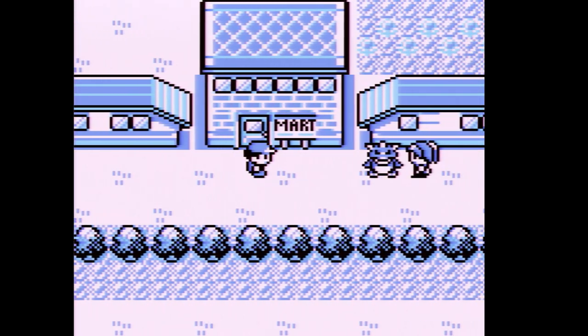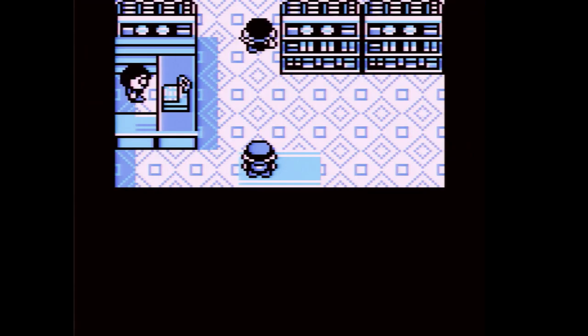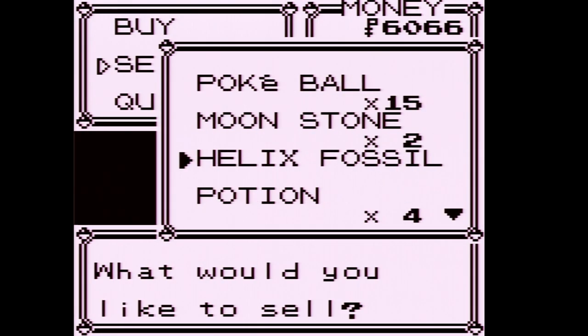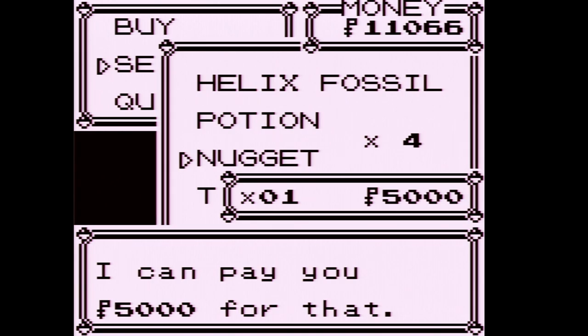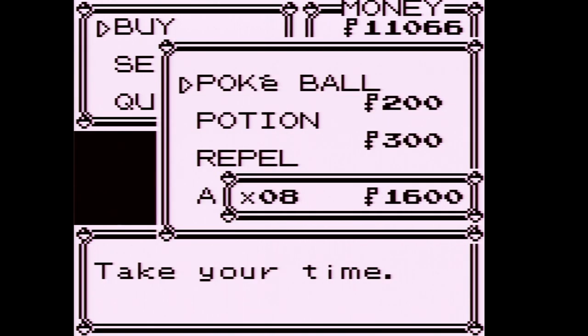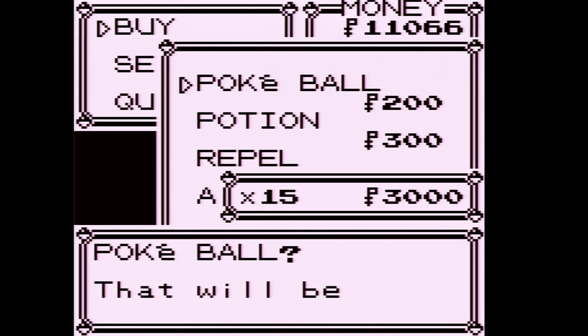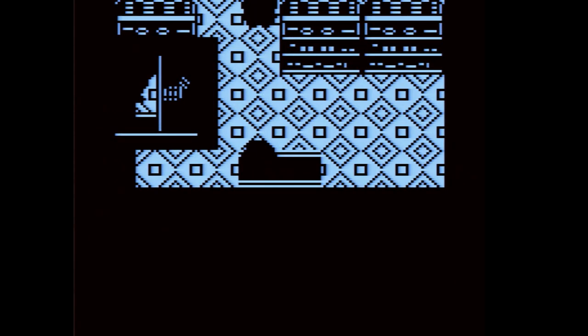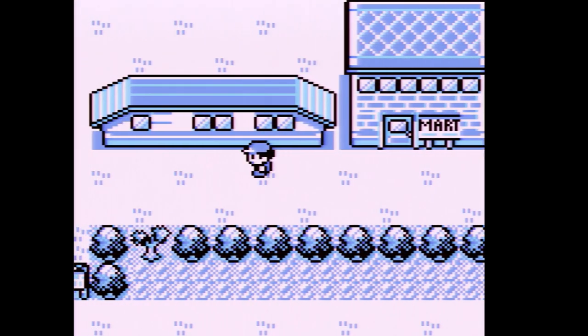We are going to do a very specific task. First of all, I'm going to sell the nugget I have — that gets you five thousand dollars. On top of that, we're going to buy a bunch of Pokéballs, maybe 15. That should do it. What we're going to do is a certain glitch.